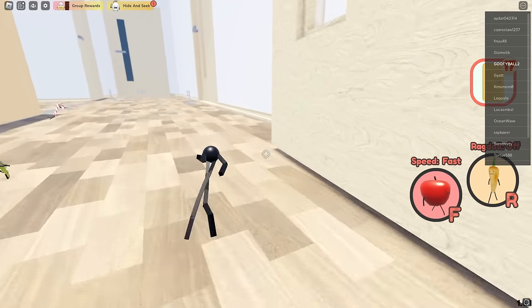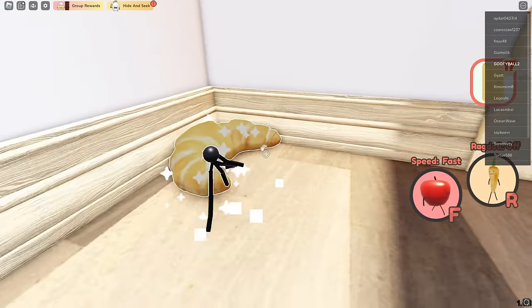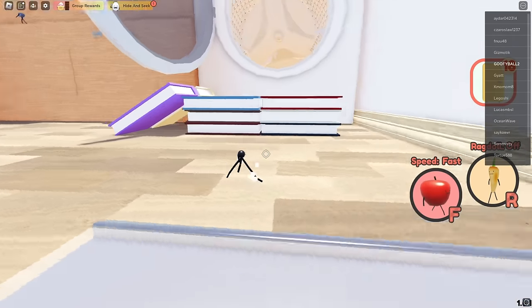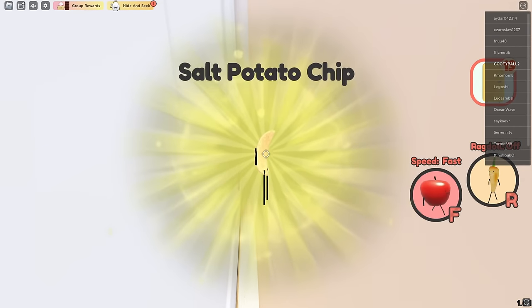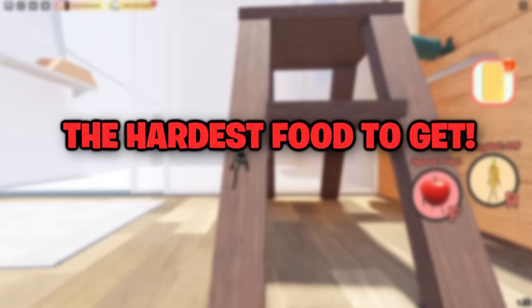Next we're going to head over to the bathroom. Behind this door will be the croissant. If you are still the caviar, come over to this section, and behind the washing machine is a salt potato chip.